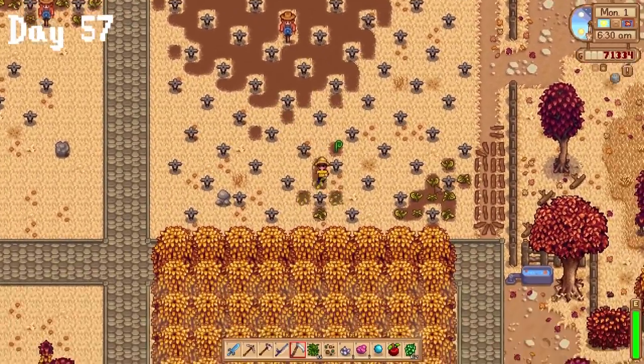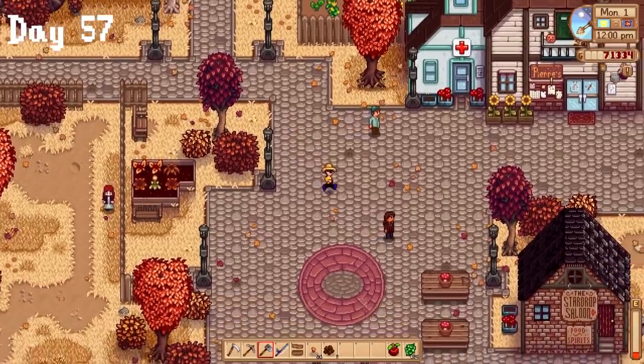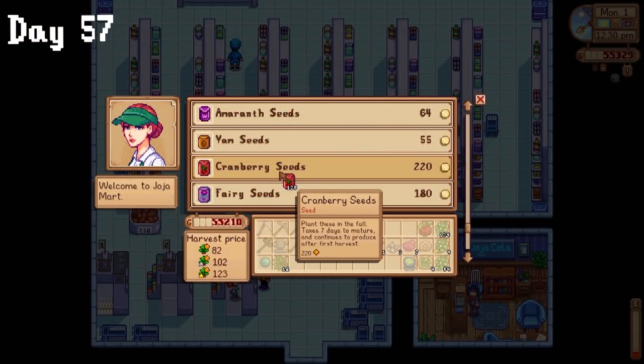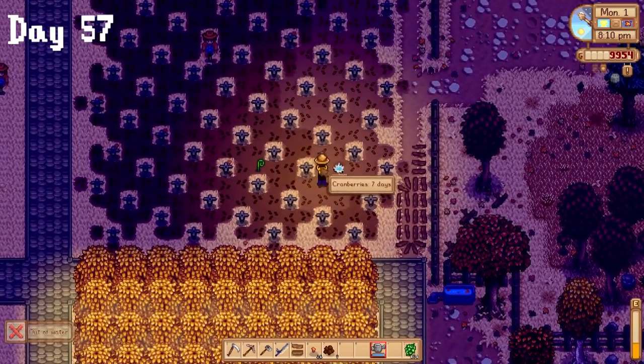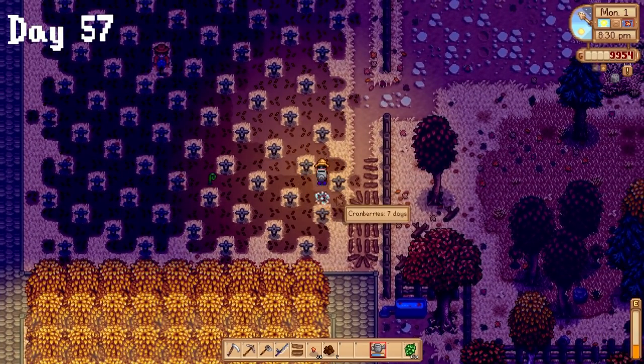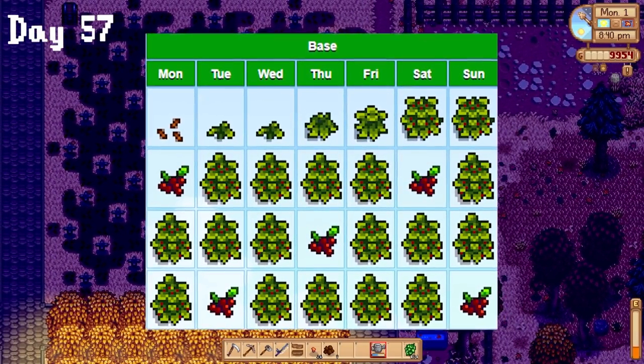Fall 1st on day 57, I got to tilling around my sprinklers straight away, then headed to Joja Mart to buy my seeds. I forgot last season, but I can buy seeds at Joja for cheaper since I have the membership. I barely watered all my cranberries before passing out — yes, I do need to water them all for the maximum number of harvests.